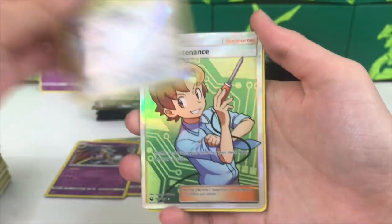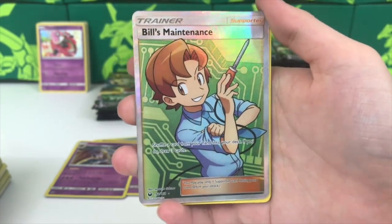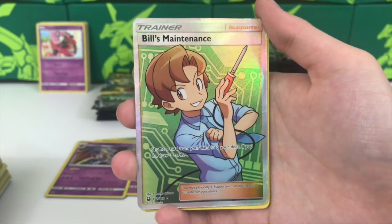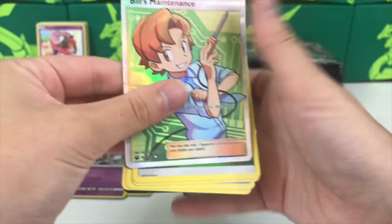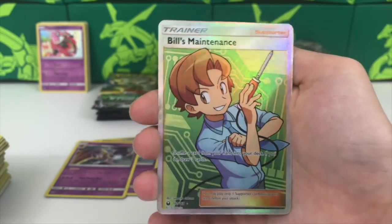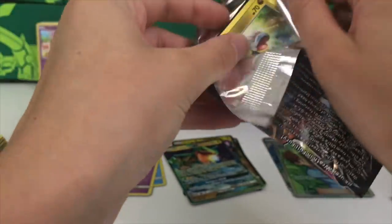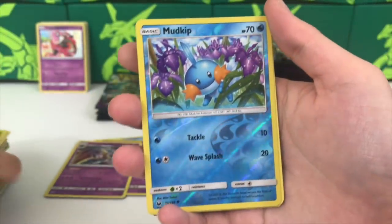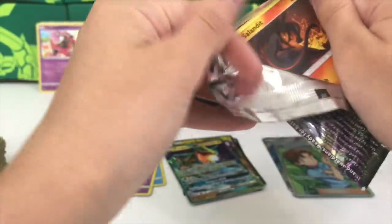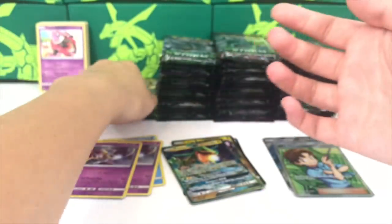Next up we have a Beldum reverse and a Bill's Maintenance full art. With new sets, every time there's a specific full art that chases me throughout the set - this is our third Bill's Maintenance and we've only pulled a couple of other trainer full arts. With Ultra Prism, it was Cynthia full art - we pulled like four of that card. Every single set it's always a trainer that stalks us. Liligant as the regular rare.